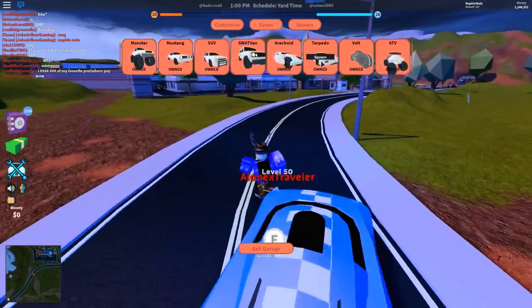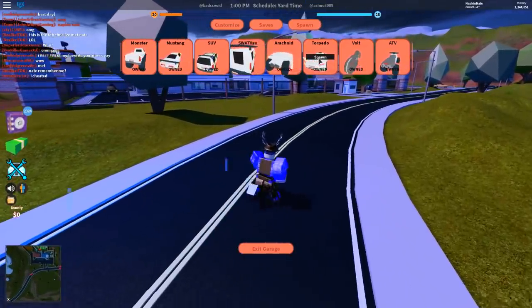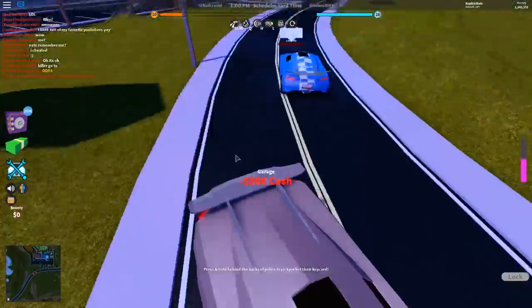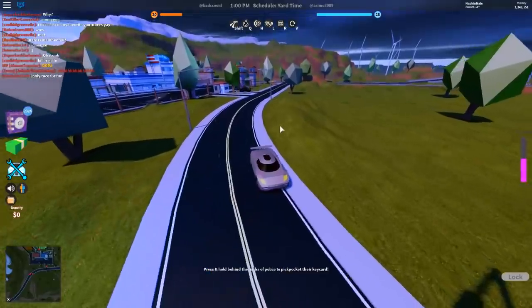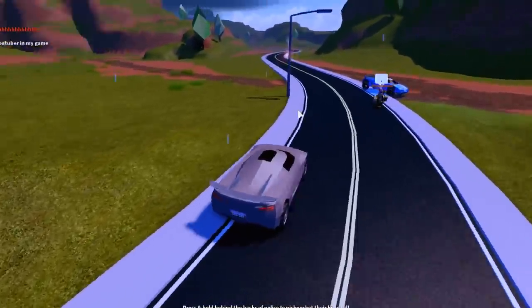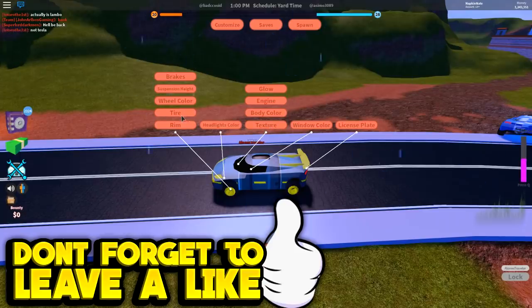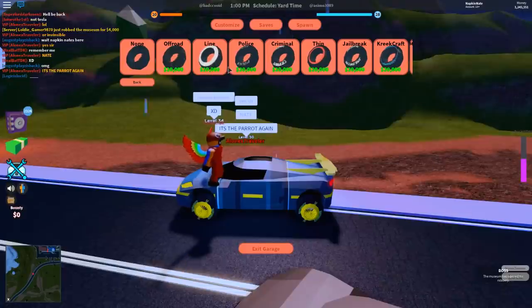We're going to spawn the Torpedo. It's a little different now — you have to click the vehicle, then click spawn. It costs money to spawn vehicles now, and when you spawn a vehicle it puts you directly in the driver's seat.